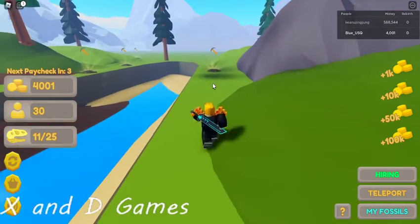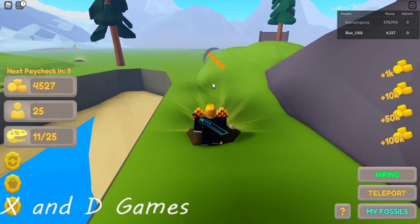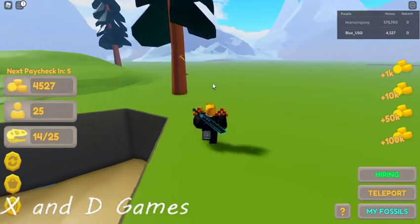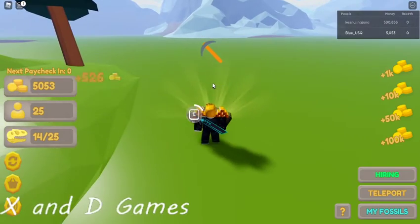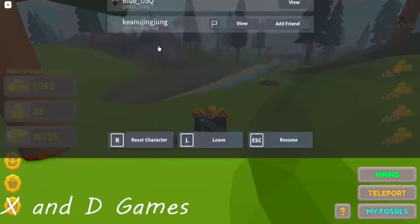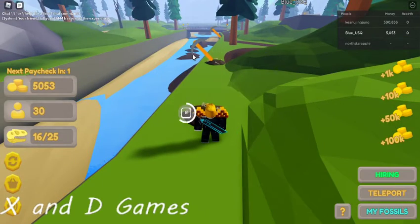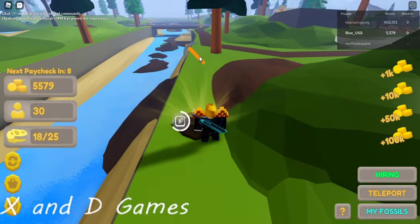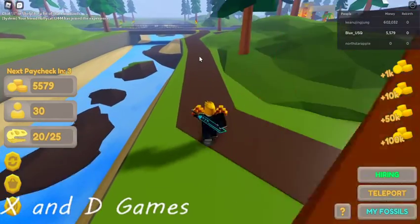I just got a measly four grand — four bands. Okay, that guy's got a lot of money. I'm about to have this fossil though — he ain't gonna have no fossils. Oh, just fluffy cat joined! North star apple — I have no idea what that means. All right, let's go back to the compound. Take the shortcuts.